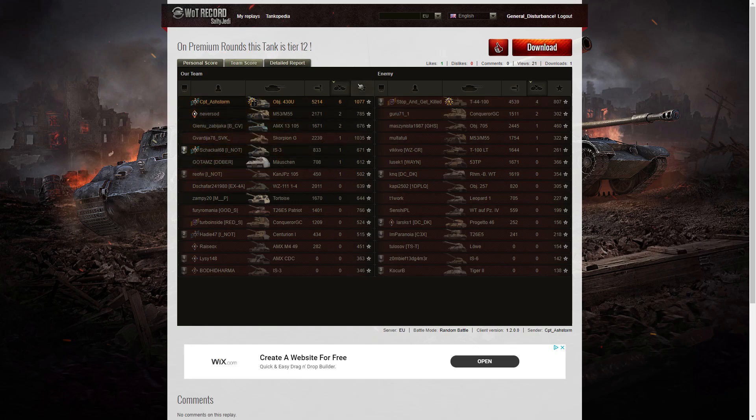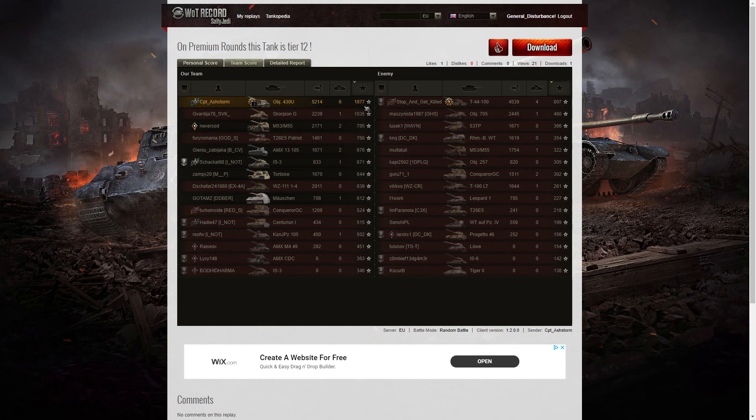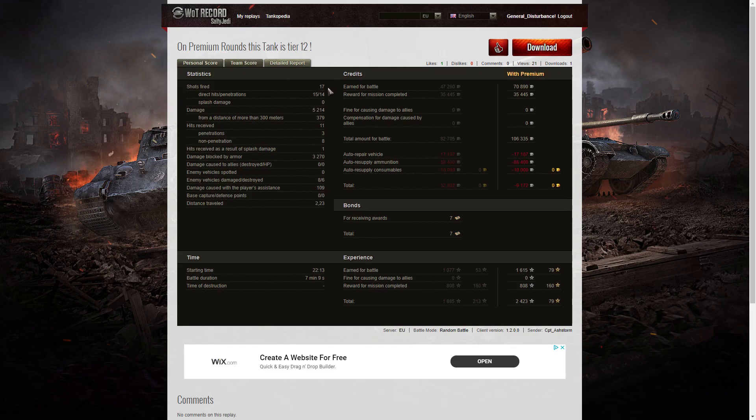When you look at base XP, Captain Ashstorm gets the highest amount — 1077 base XP — followed by the Scorpion G with 1035. The T44 on the enemy team managed to get 807, even though he's on the losing side; he still got high XP because he did a lot of damage. Looking at the detail report: Captain Ashstorm fired 17 rounds, got 15 direct hits, 14 penetrations. He did 5214 hit points of damage, of which 379 were at more than 300 meters. He received 11 hits from the enemy — three penetrations, eight non-penetrations, and one splash damage hit. He blocked 3270 hit points of damage, damaged eight enemies, killed six, and did 109 hit points of damage assistance. On a premium account he earned 70,860 credits, plus a mission completion reward of 35,445 — bringing up a total of 106,335 credits.